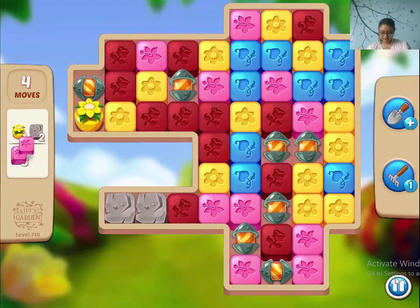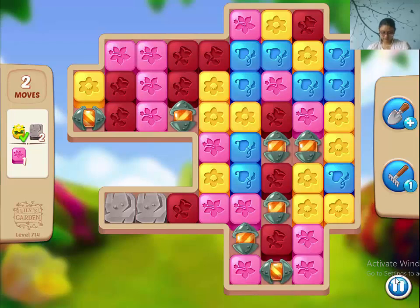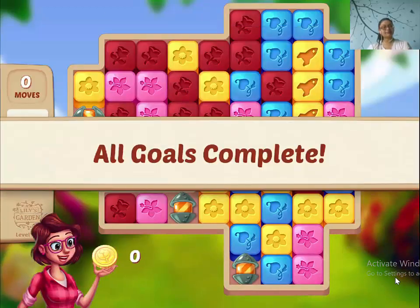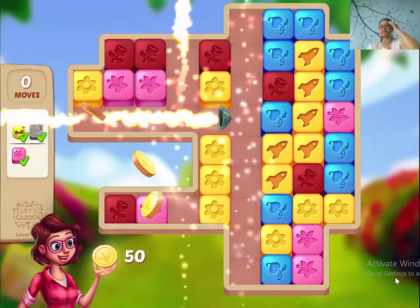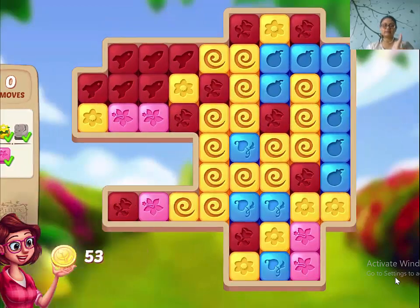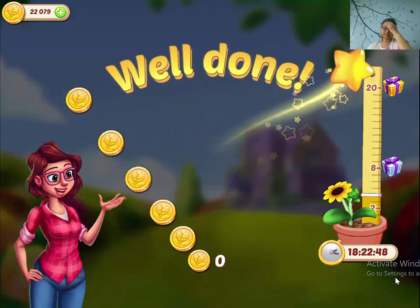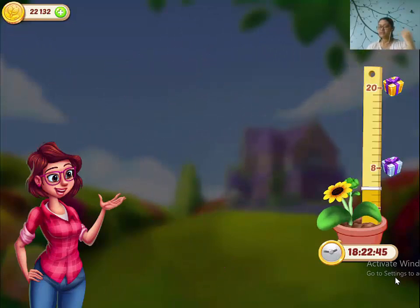The flower vases are collected. Made lots of lightning blasters, guys — this level needs contact with enough lightning blasters and you can do it easily. So that's level 714 off to be discovered.